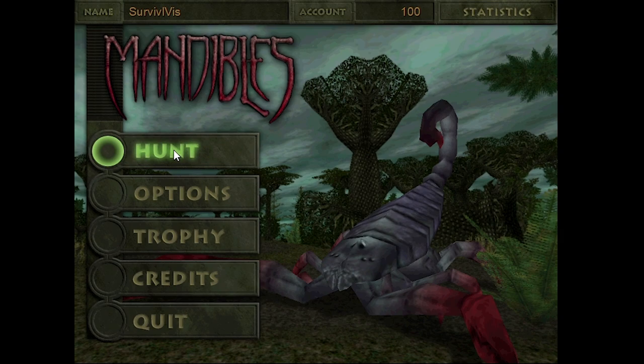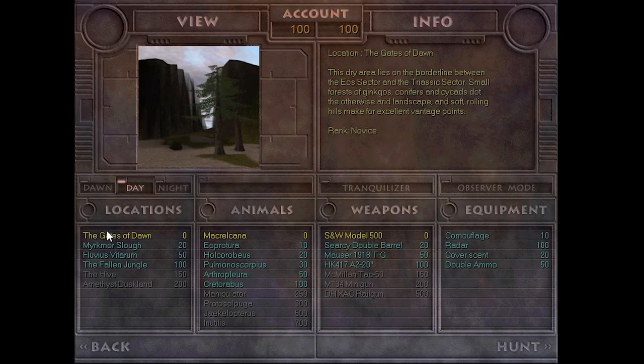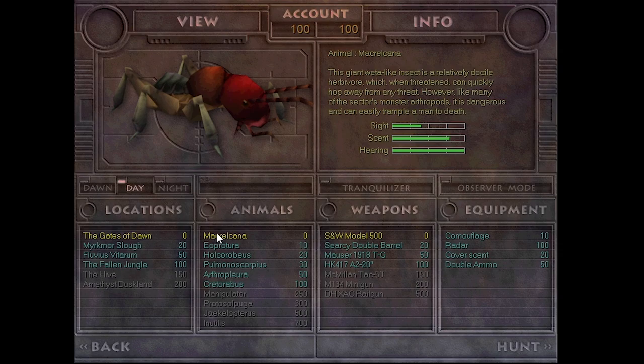Let's hop into Hunt and see what options we have. We have a number of locations — we have the Gates of Dawn. This dry area lies on the borderline between the Aeos sector and the Triassic sector. Small forests of ginkgoes, conifers, and cycads dot the otherwise arid landscape, and soft rolling hills make for excellent vantage points. We'll stick with that to begin with. First up is the Macrocona — a giant wasp-like insect, a relatively docile herbivore which can quickly hop away from any threat. Basically a giant grasshopper or locust of sorts, but dangerous and can easily trample a man to death.